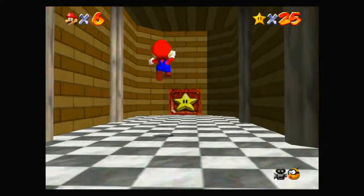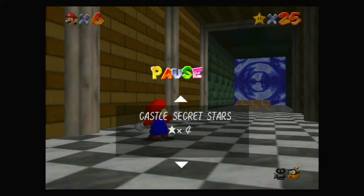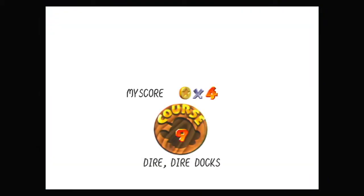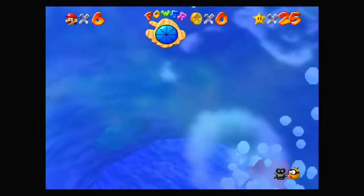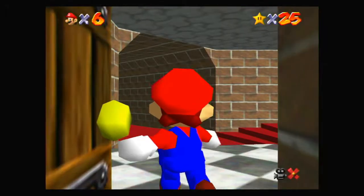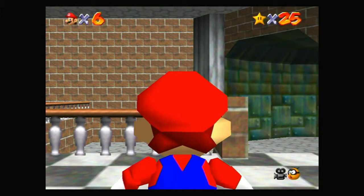Hey everybody, it's Bluetoad and welcome back to Super Mario 64. Last time we passed through that door, and now we're stuck over here unless I exit out of a level or restart the game by closing and reopening it. But instead I'm just going to hold on a few seconds and exit course, because that makes it a lot easier. So we can go up to the top floors now, which is nice.